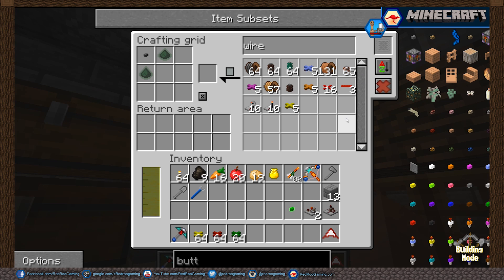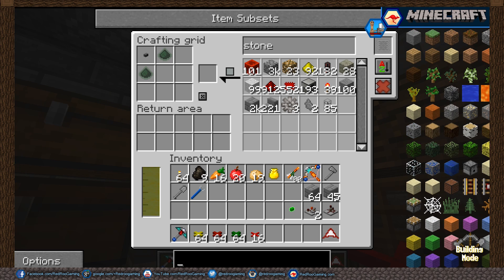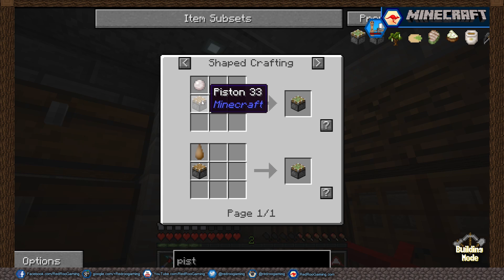We're going to need three different colors. We're also going to need some more stone bricks. Let's take a set of 64 and a set of 32 — that should give us what we need. And we need to make pistons — sticky pistons.